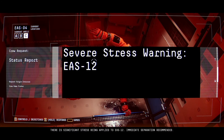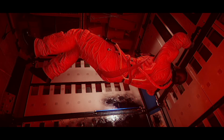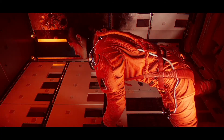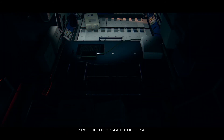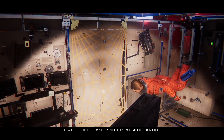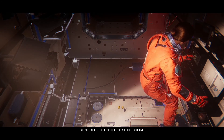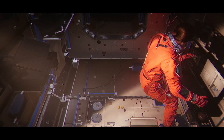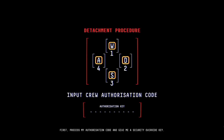Sam, give me a status report. There is significant stress being applied to EAS-12 — immediate separation recommended. If there is anyone in module 12, make yourself known now. Sam, get ready for the separation procedure. First, process my authorization code and give me a security override key.